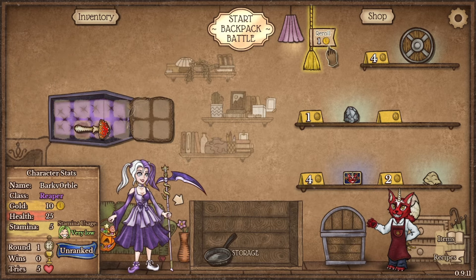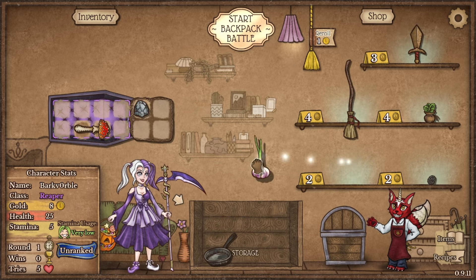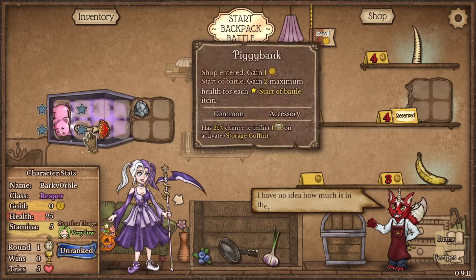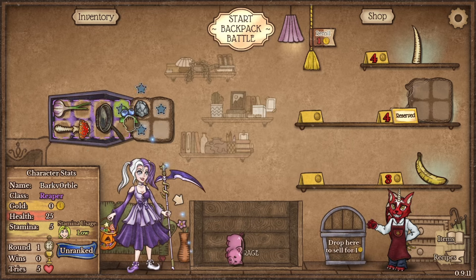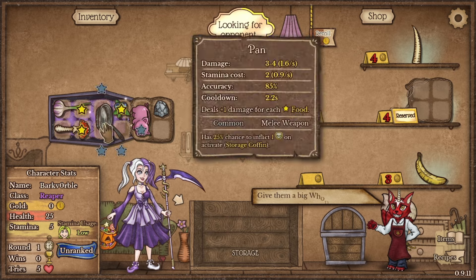Nothing here is really that good. We could get the rock because we can just sell it for the same price. Get food because we've got the pan — good synergy. More food because we've got the pan. And a pick — we'll reserve that because we want it next time.